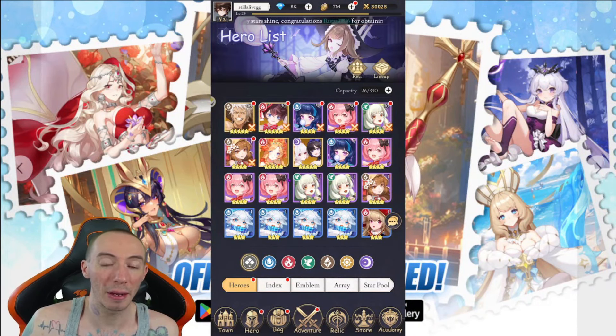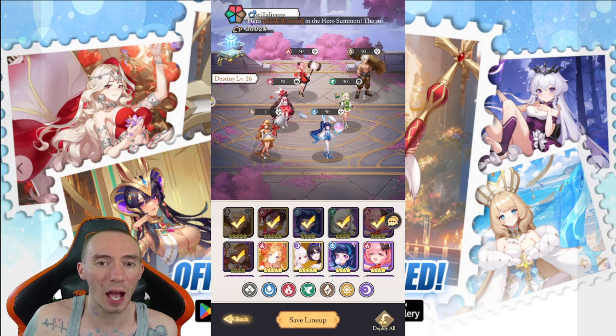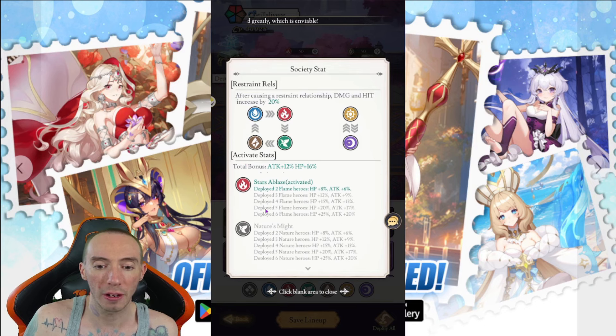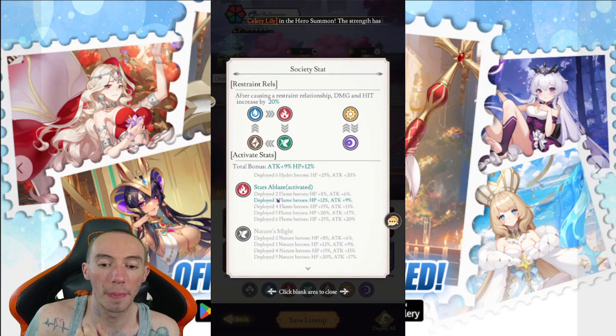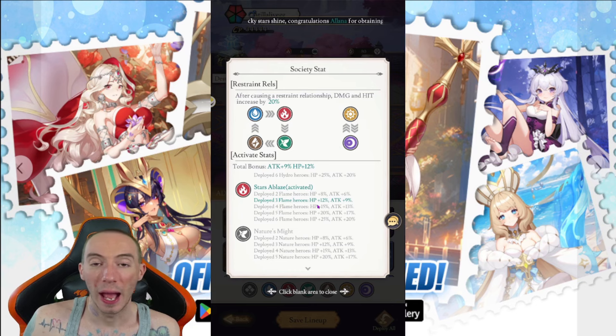For team building, try to build a mono team of just one element, because you get stat bonuses depending on how many characters of the same element you have in your lineup. Click the little wheel next to your name to see the rock-paper-scissors element counter system, and also your active stat bonuses. For example, having five flame heroes gives you an extra 20% HP and 17% attack.